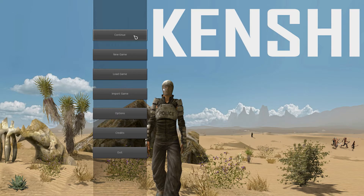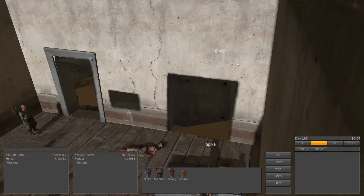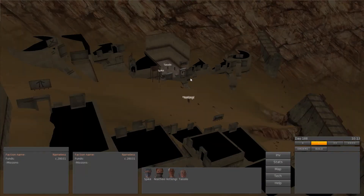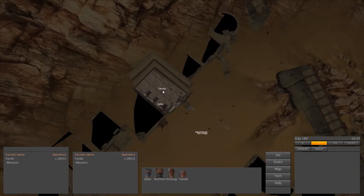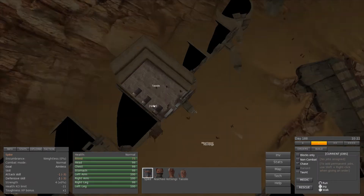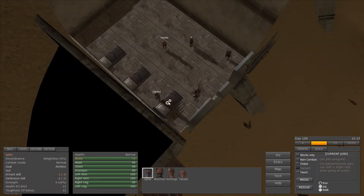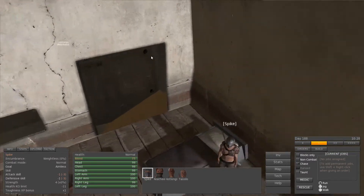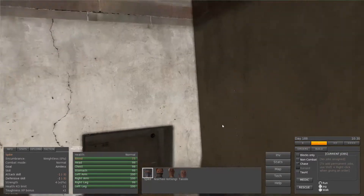I have a crew — not a huge crew, but I have a crew. Here are our crew members: Tassolo and Spike. Spike is the character I created. You start off with one character. I created Spike and pretty much left him at default settings.